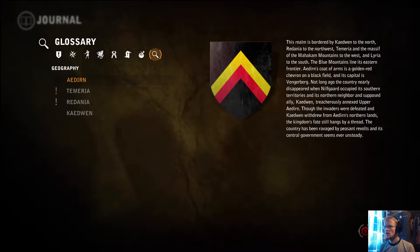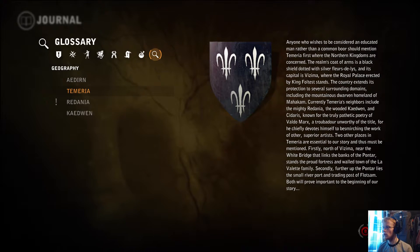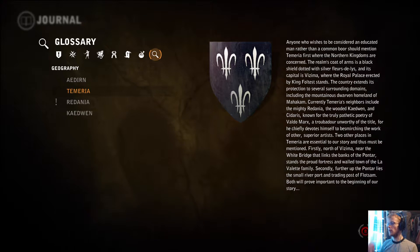There's the dragon. We actually have a glossary on geography as well. A troubadour unworthy of the title, for he chiefly devotes himself to besmirching the work of other superior artists — probably Dandelion. Two other places in Temeria are essential to our story: firstly, the north of Azima near the white bridge that links the banks of the Pontar stands the proud fortress of the Lavalette family; secondly, further up the Pontar lies the small river port of Flotsam. Both will prove important to the beginning of our story — well, we know that now.